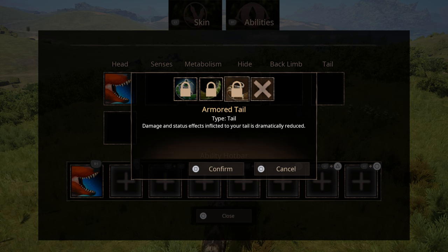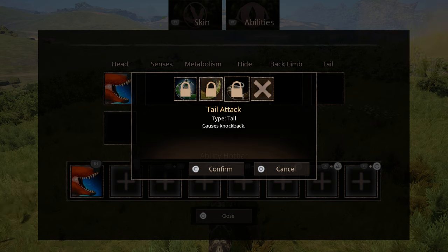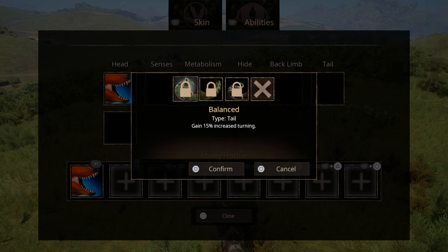For tail he has Armored Tail now, which is a brand new ability where if he gets attacked from the tail side he takes less damage. Or you have regular tail, or Balance, which increases your turn radius.